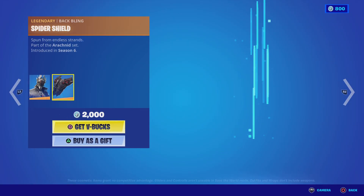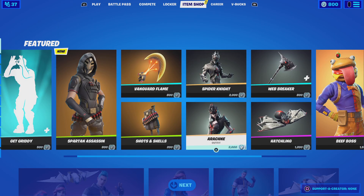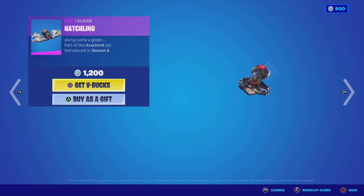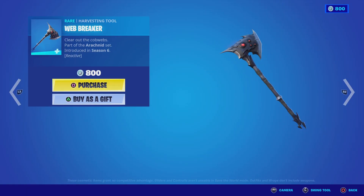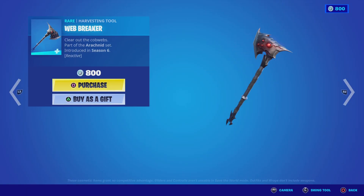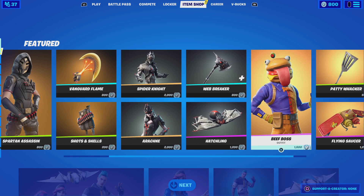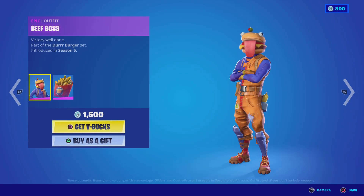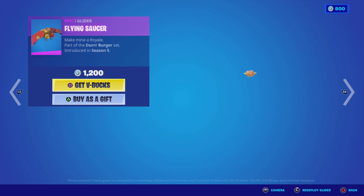Next we got the Spider Knight — very inspired looking, really creepy. We also have the Creep Fire, and then we also have the Web Breaker axe right here.